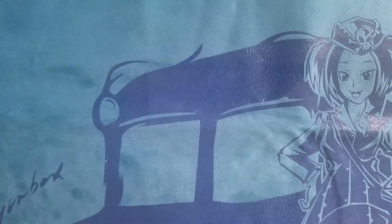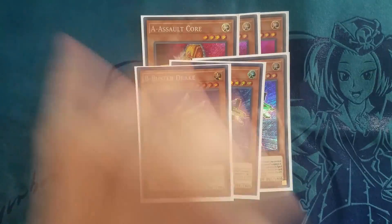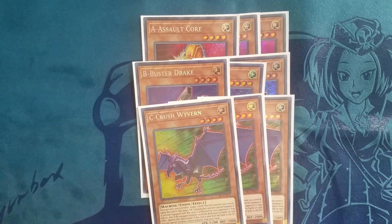So now without further ado let's hop right into this deck profile. I start off with 3 Assault Core, 3 B Buster Drake, and 3 C Crushed Wyvern. You're just maxing out on all your pieces because this is an ABC deck — you've got to be maxing out on absolutely everything.